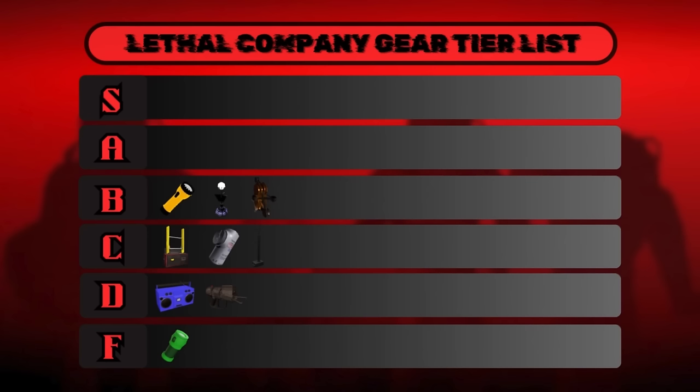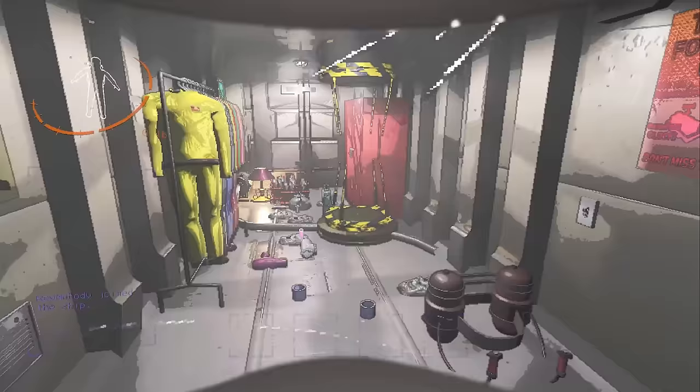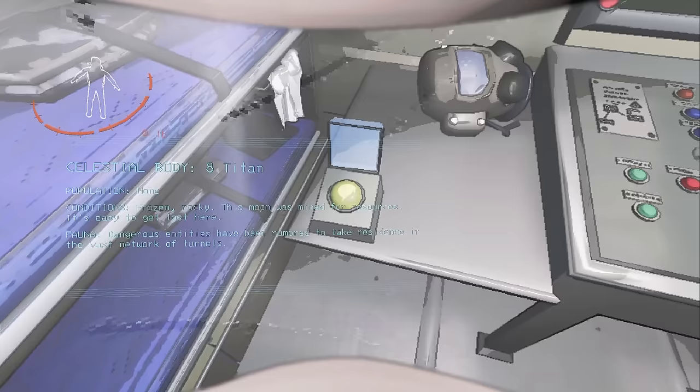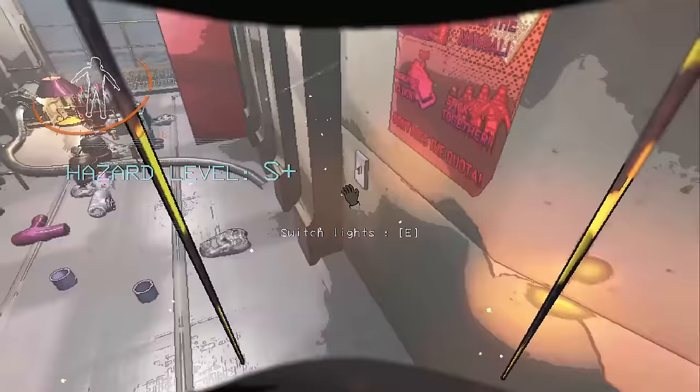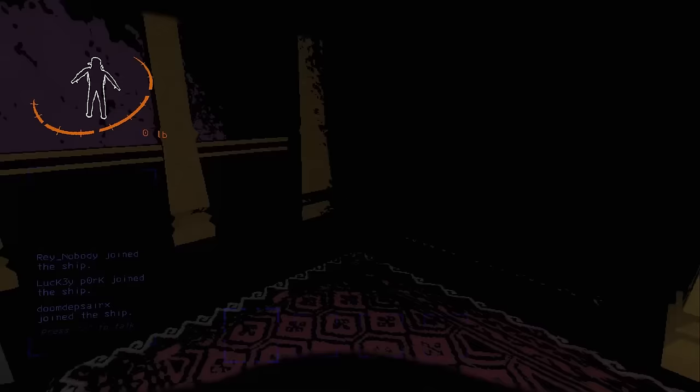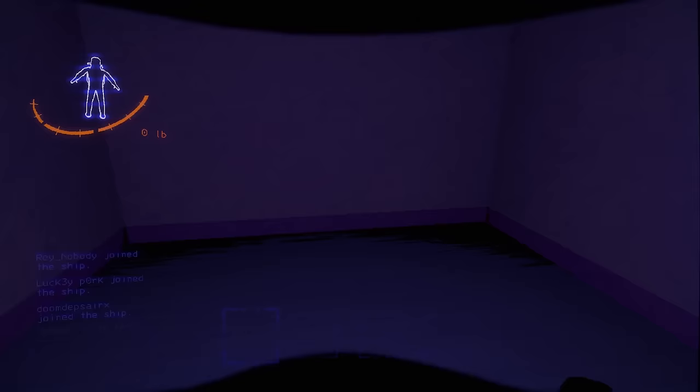Last in B tier is another ship upgrade: the Inverse Teleporter. The Inverse Teleporter is the most expensive ship upgrade, costing 425 credits. Once purchased, it can be activated by the yellow button next to the ship's monitor. Pressing the yellow button activates the Inverse Teleporter, and anyone who steps inside will be teleported to a random location inside the facility. This is great for getting inside quickly and ignoring any outdoor danger.